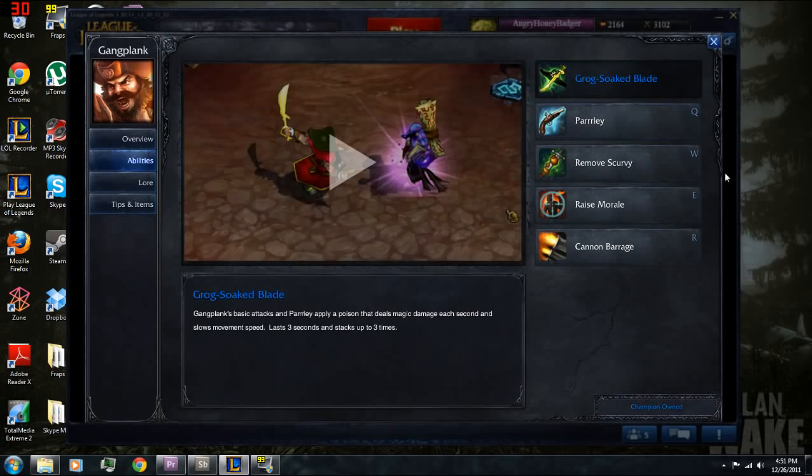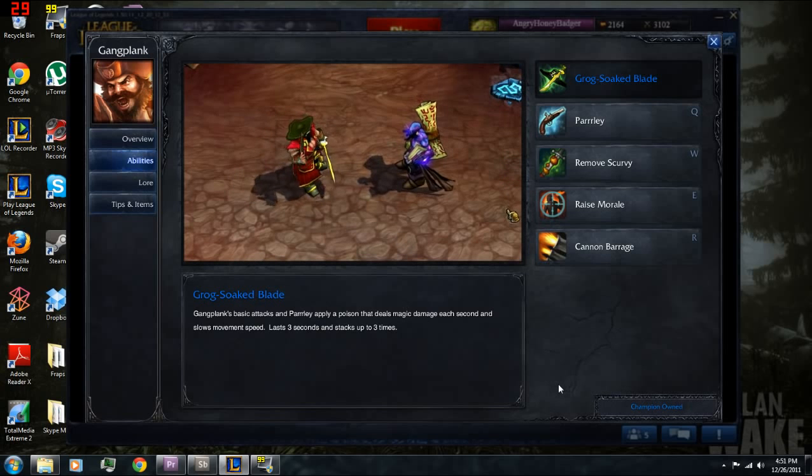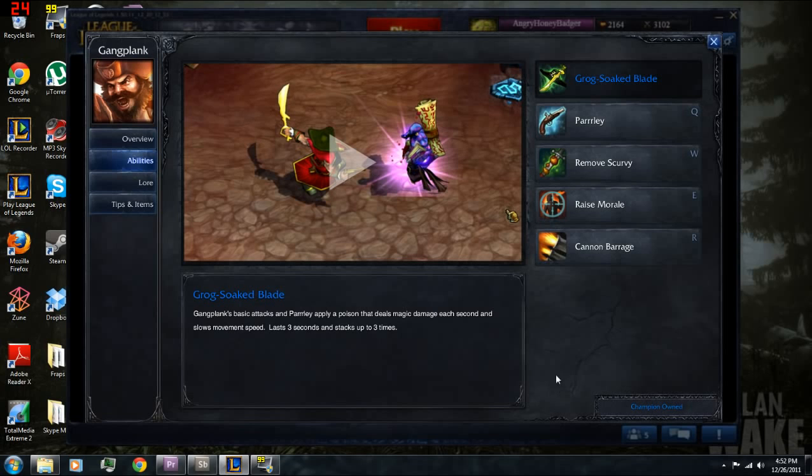Starting off with his abilities, we'll take a look at his passive, which is Grog Soaked Blade. Gangplank's basic attacks and parlay apply a poison that deals magic damage each second and slows enemy movement speed. It lasts for three seconds and can stack up to three times. It deals a little bit of extra magic damage after you attack, which can help pick up minion kills or finish off low enemies.